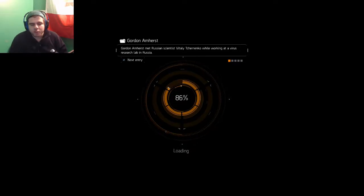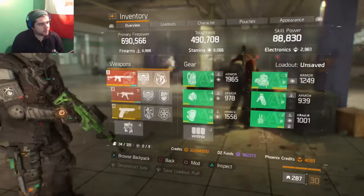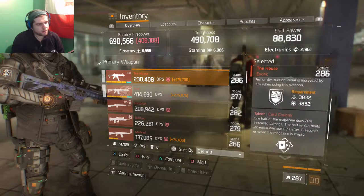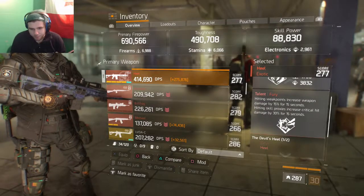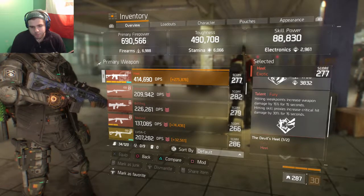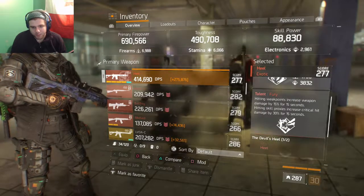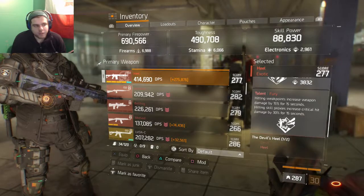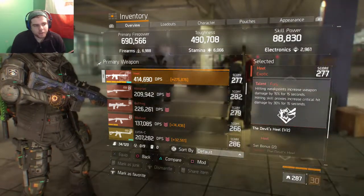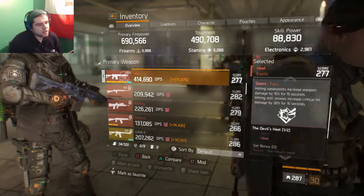Weapon talents for these in general are going to be Fire and Fury. Fire is going to be on the Devil — headshots increase stability by 30% for 15 seconds. Bodyshots increase headshot damage by 30% for 15 seconds. The Heel's exclusive talent is Fury: hitting weak points increases the weapon's damage by 15% for 15 seconds, and hitting skill proxies increases critical hit damage by 30% for 15 seconds.